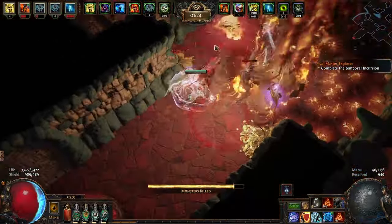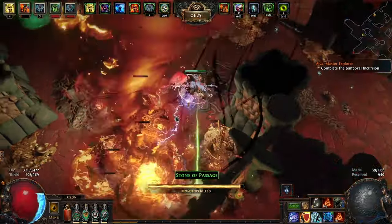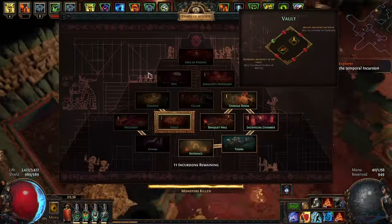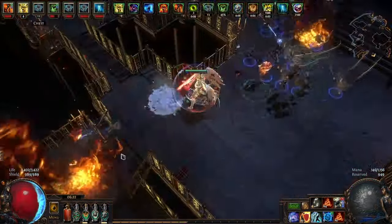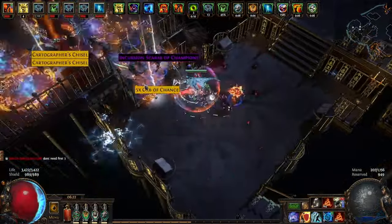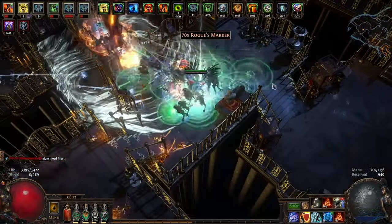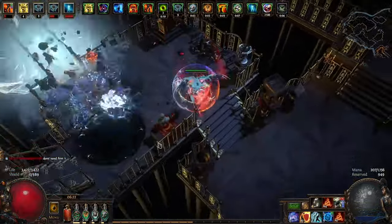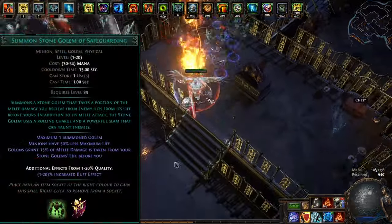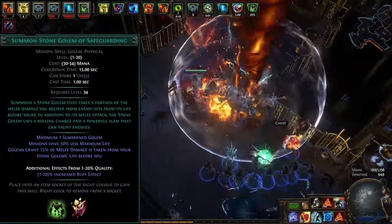I haven't talked about Elementalist much, and that's because this is the biggest mistake of the build. The main reason I picked Elementalist is because I had one leveled already. The original plan was to use golems and scale golem effect, thinking the golems could proc the phantasms — this didn't work at all. Golems are terrible; they die all the time, they don't hit anything, and the buffs aren't even that big. I did try the new Stone Golem of Safeguarding, which can take melee damage for you, but I couldn't really tell the difference.